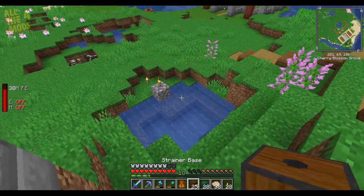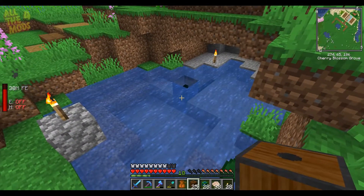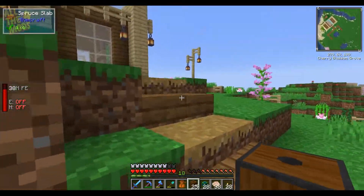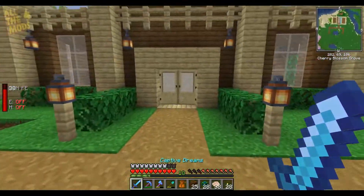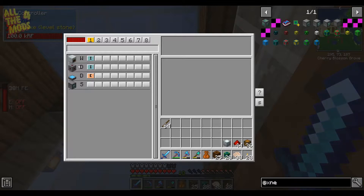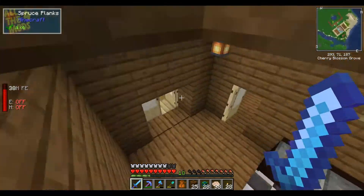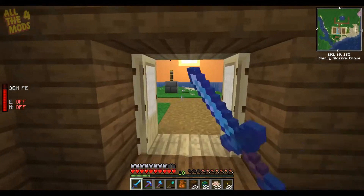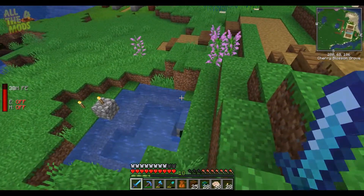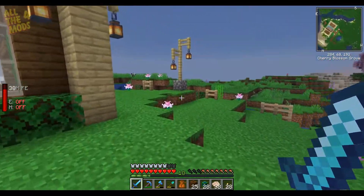The plan is to set up 25 of them here and hook them up to our pipe system. We've got these cables that can transfer items. There's a box up here that tells you what's connected — it can transfer energy from the solar panels and also transfer items. They're like really advanced hoppers basically. The plan is to make the farm run itself.